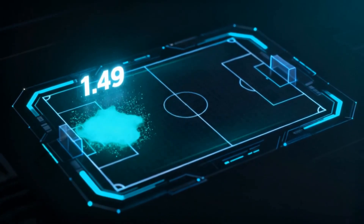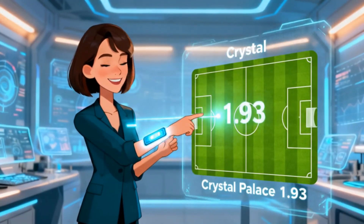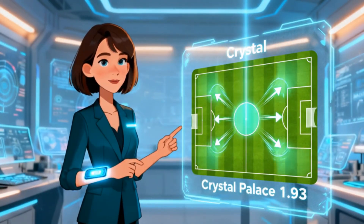Expected goals: Fulham 1.49, Crystal Palace 1.93. Palace carries the attacking edge.